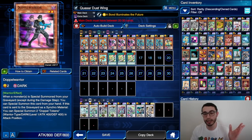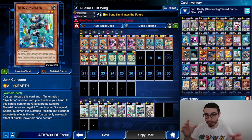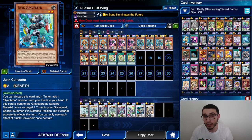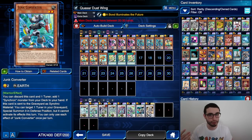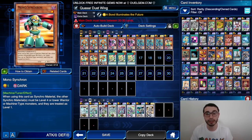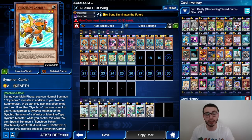We also have triple Junk Converter and triple Doppel Warrior, because to go for the combo ending with Stardust Warrior and Crystal Wing Synchro Dragon, you need one of two things: either Doppel Warrior in your starting hand with Mono Synchron in the graveyard, or Junk Converter in the graveyard with Mono Synchron in the graveyard. One copy of Synchron Carrier is enough.